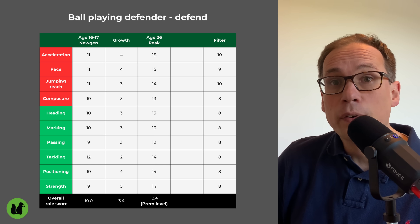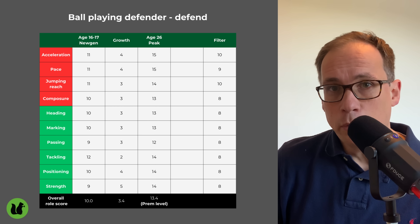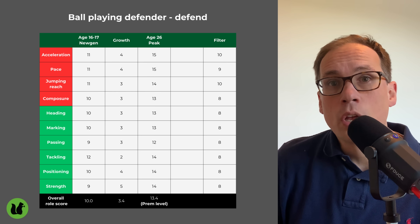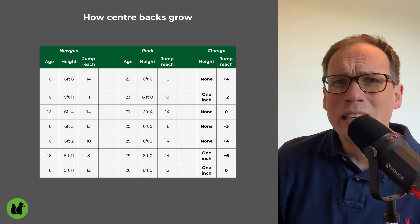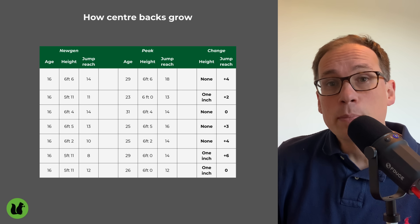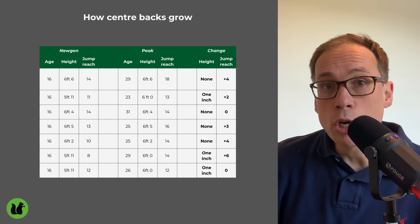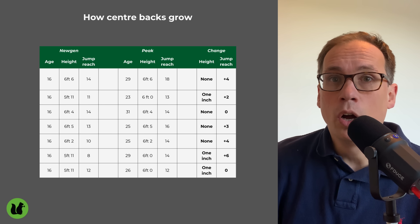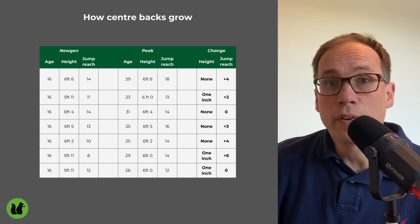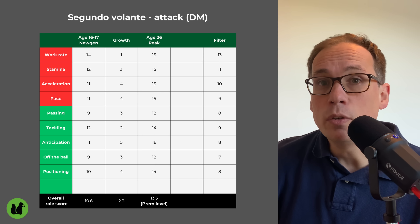The filters focus on the key attributes for each role. Some interesting nuances come out when you track attribute growth. One is that jumping reach grows quicker than height — height does grow a little, but jumping reach grows more. I've had helpful feedback from comments suggesting that focusing on jumping reach is more important than focusing on height, and so I'll be continuing to focus on jumping reach from now on.